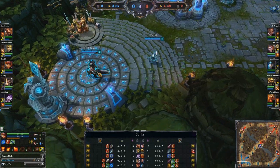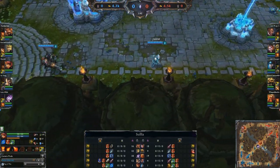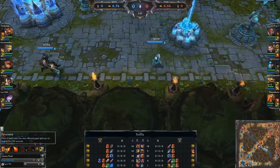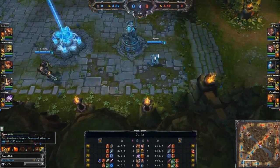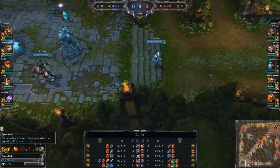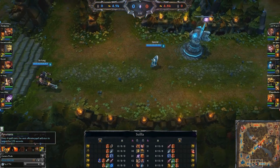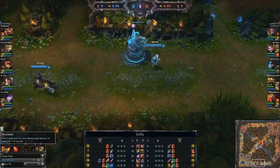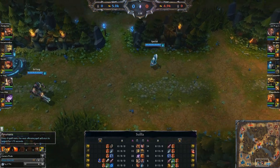I'll highlight first the Annie skills, and then talk about the itemization in Season 4. Annie's support works off of her passive: every four spell casts, the next offensive spell will stun the target for 1.75 seconds. That's a pretty lengthy stun — 1.75 is on the higher end in this game. You actually don't have too many that are close to two seconds, so this is pretty good.